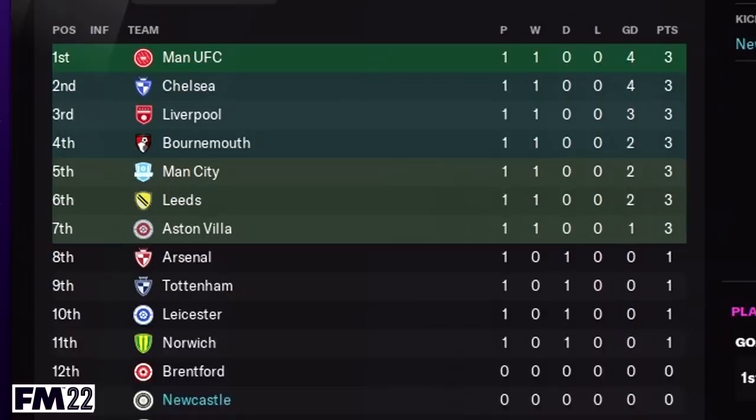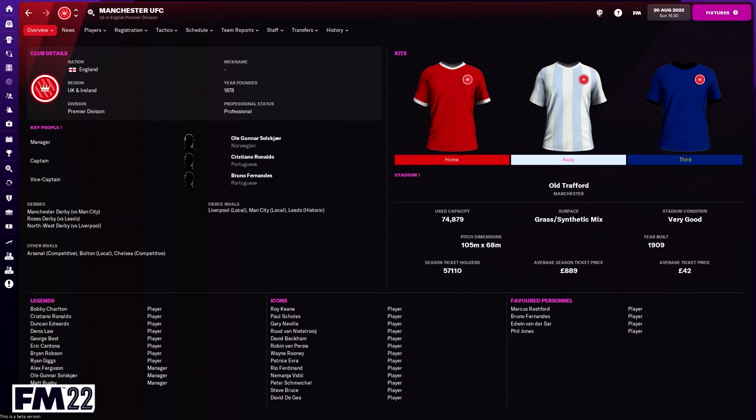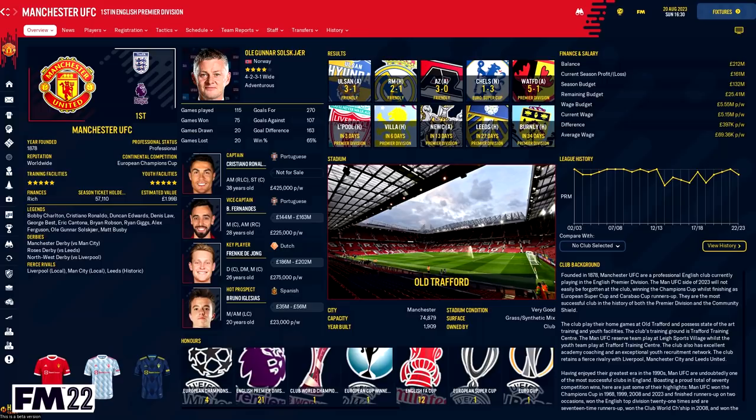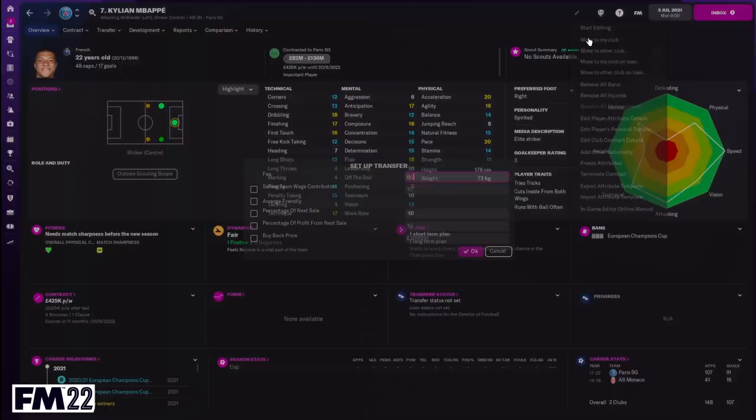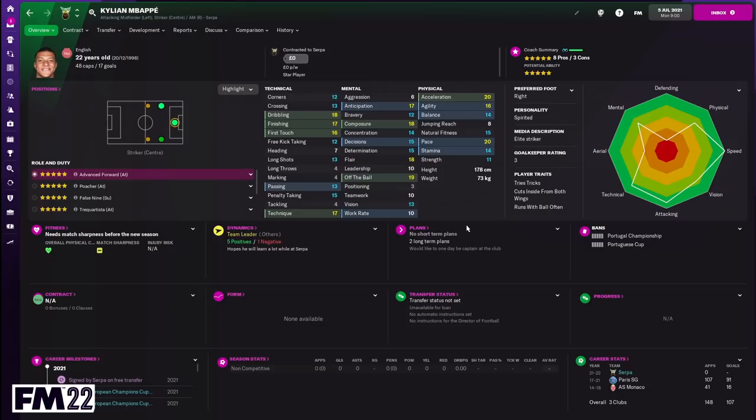Perhaps the biggest difference between the two versions is the lack of moddability — this is a big factor for a lot of people. With the PC version of Football Manager, you can download real name fixes to get correct competition names, logo packs, face packs, and graphics add-ons that really bring the game to life. You also get custom skins, which allow you to tailor the appearance of your Football Manager experience. That doesn't exist in the same way on the Xbox version, and you can't load custom databases that add new leagues or lower leagues of England.